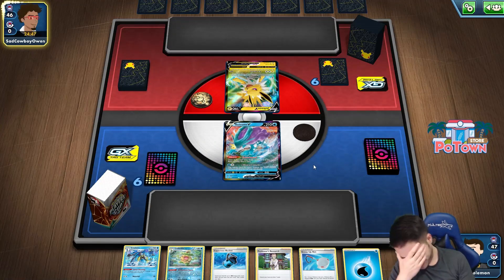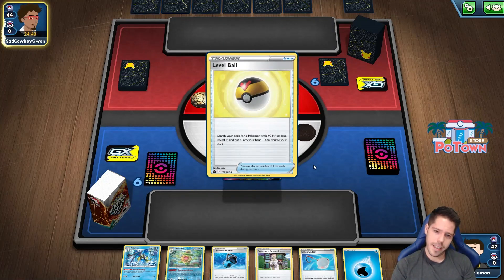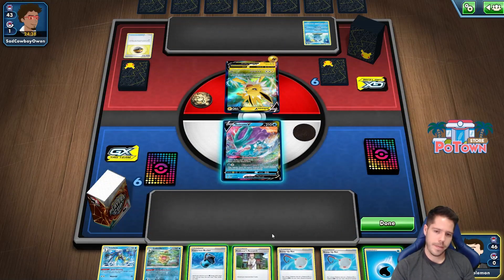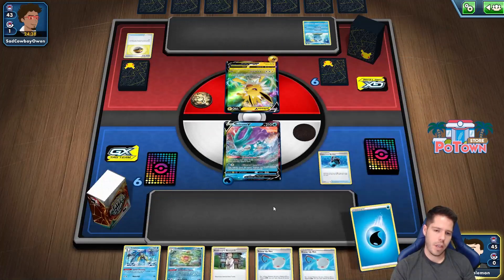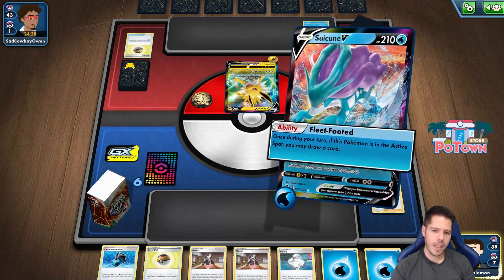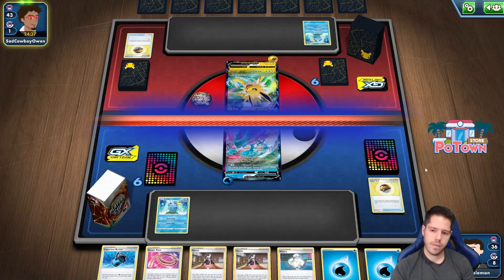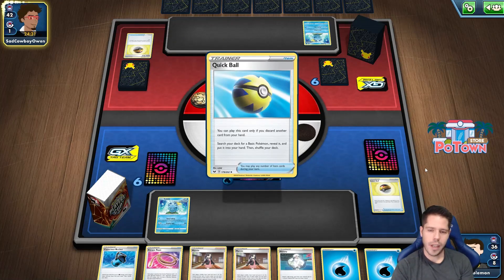Against Jolteon, going second - awesome. That top deck takes my other Scoop Up Net to make sure I don't get to use Scoop Up Net the whole game. We put it in the Bucket with my only two Water Energies left, and I could just end up losing next turn. Yeah - you go second, you lose. It's that simple. You go second at table one, you lose.